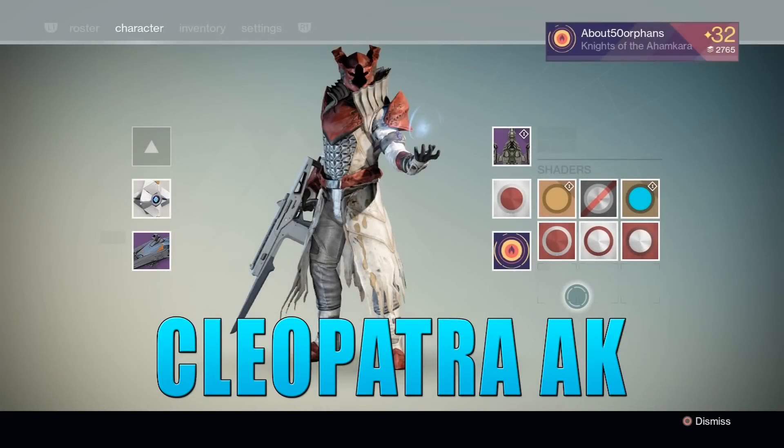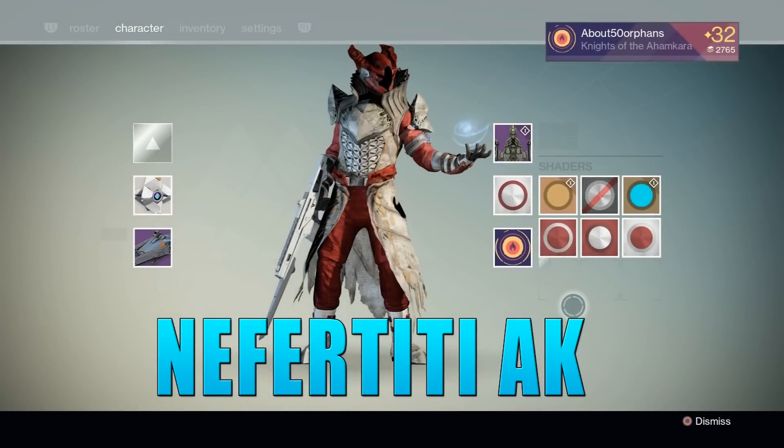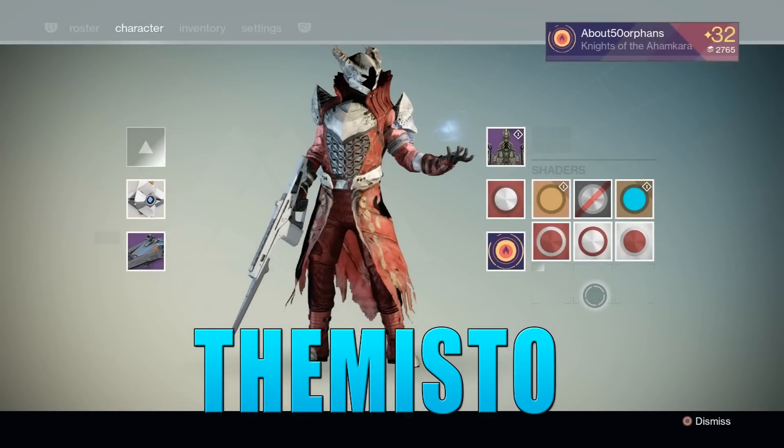Now somebody has managed to get all four of the new Monarchy shaders. That's what you guys are going to be seeing in the background on all of the characters. He has managed to get all of these by level 24 — it might not be the same for everybody else. There are people that haven't gotten all of the faction shaders until rank 65. It is completely random; you'll be receiving these in your packages each time you rank up.